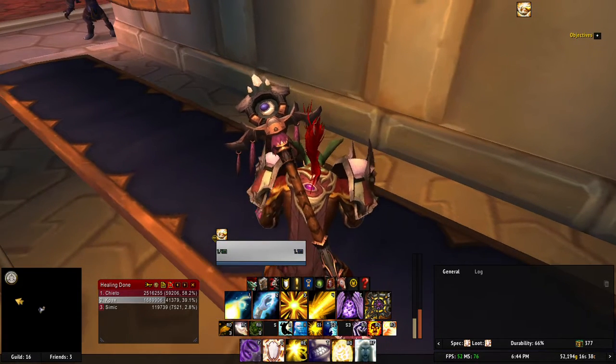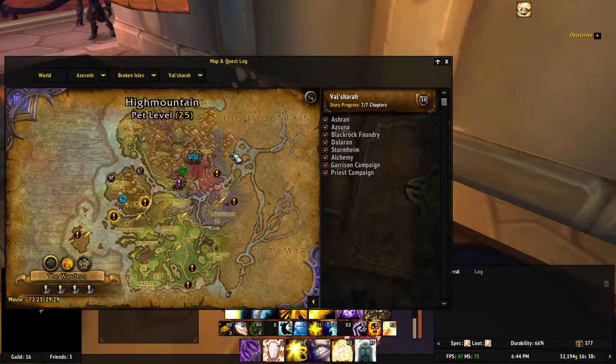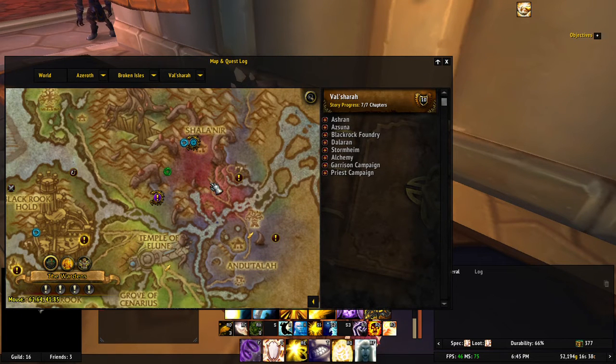Dream Leaf is very plentiful in Val'sharah. Before I found this place, I was originally going around starting at Lorathil, making my way all the way to Andu'tala, then cutting right across to Temple of Elune and up to this area here, then just touching Blackrook Hold and making my way back to Lorathil. But this place right here is perfect — there are a lot of mobs, and if there are other people competing with you, you can just server hop using add-ons.